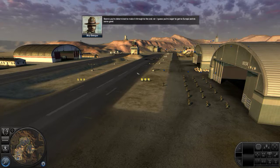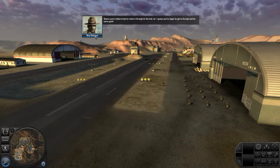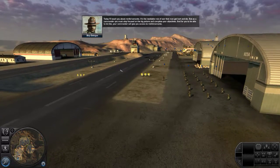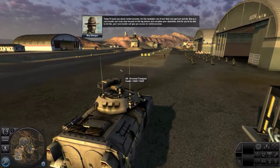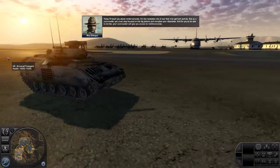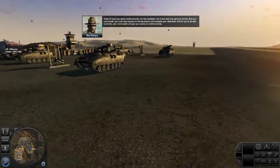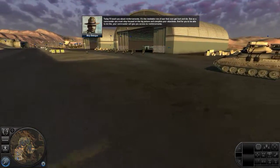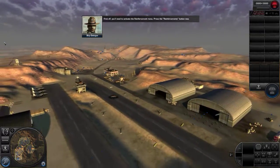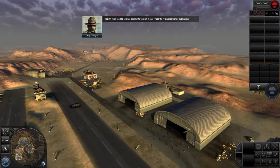Seems you're determined to make it through to the end, sir. I guess you're eager to get to Europe and do some good. Today I'll teach you about reinforcements. It's the inevitable rule of war that men get hurt and die. But as a commander, you must stay focused on the big picture and complete your objectives. And for you to be able to do this, your commander will give you access to reinforcements. First off, you need to activate the reinforcement menu. Press the reinforcements button now. Good.